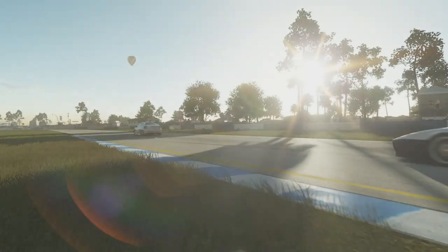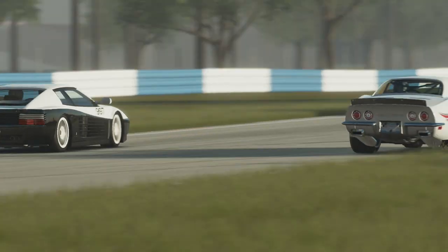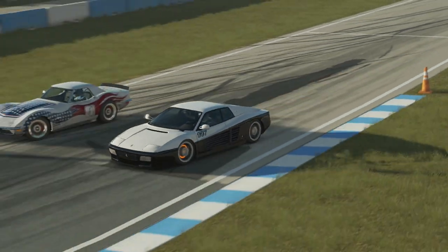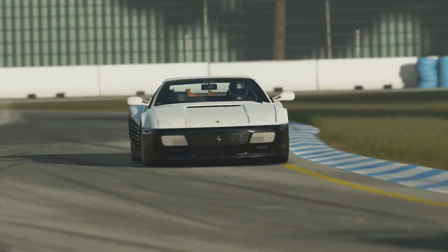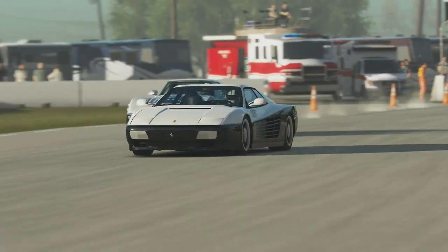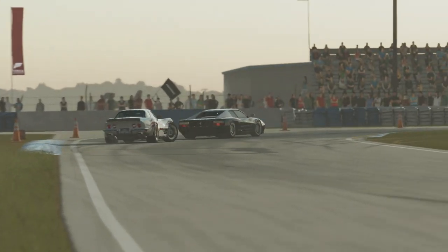The Ferrari ended up a little bit wide through Turn 1, and is now under threat from a very fast Corvette Stingray. The Corvette out on the grass a little bit — that's a scary place to be — but the Corvette remains on the inside for the next corner. The Ferrari though is the slightly better car through the corner, has a little bit more grip than the Stingray, and manages to hold it around the outside.